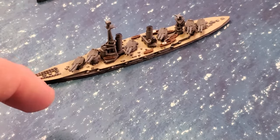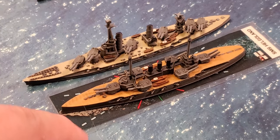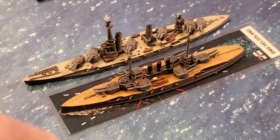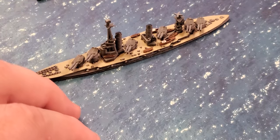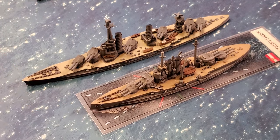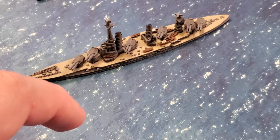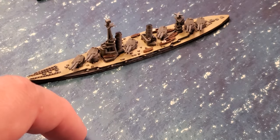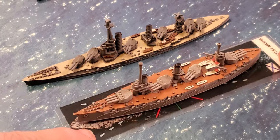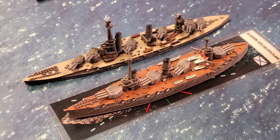Next to a dreadnought — this is the Helgoland — you can see the turret layout really favors the Fuso. Then the Austro-Hungarian Tegetthoff, which are surprisingly small ships that get completely dwarfed in size even though they have the same number of barrels. And then a Russian dreadnought, the Imperatritsa Mariya — fairly modern and similar in power. So there's the Fuso next to a Russian ship.